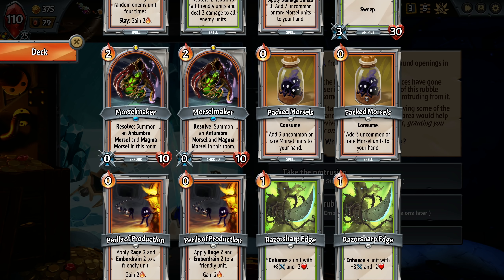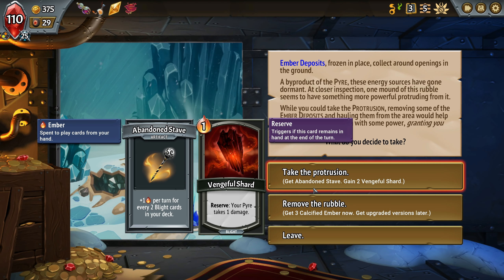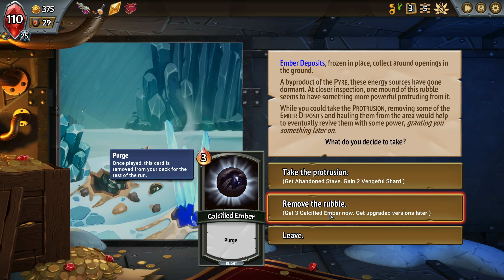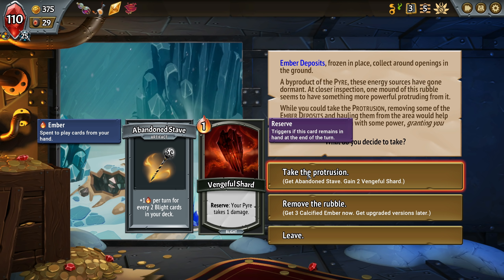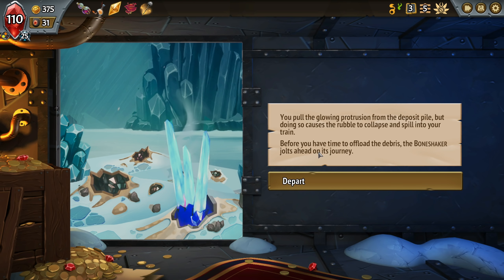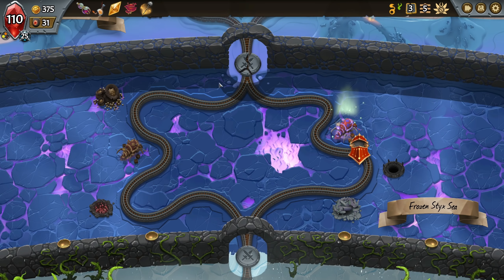Well, we only have one. I guess. Okay, we get two of the vengeful sards. Interesting. This would give us plus two energy per turn. Or we just take these for the time being - upgraded versions. I think we've seen these where they do a bunch of damage. For every two in your deck. I'm going to take this. We're going to get basically plus one energy, or ember right now. And if we get another one down the road.